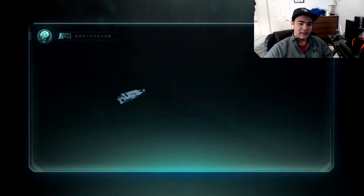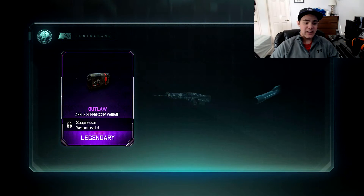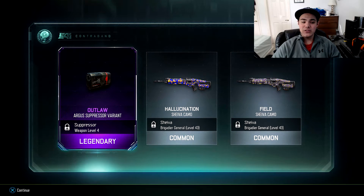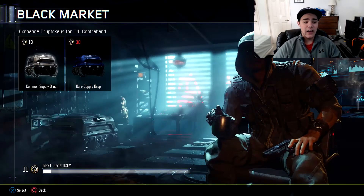Give me something good - Legendary! Outlaw Argus suppressor variant, there we go! I haven't used any of the variants I've gotten out of supply drops because they're all on guns I don't use - I'm kind of cursed. But that Argus suppressor variant is pretty cool, that's a legendary. If I can get another legendary, epic, or rare in the last supply drop I'll be happy.